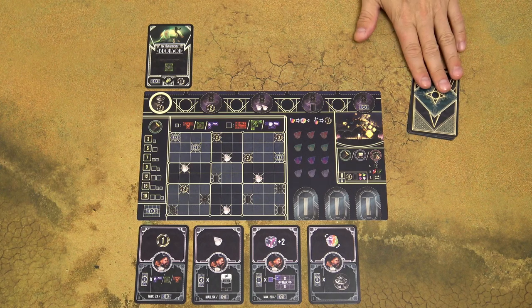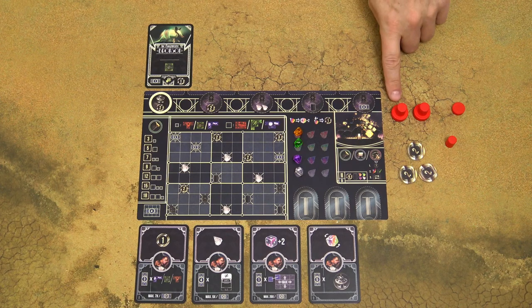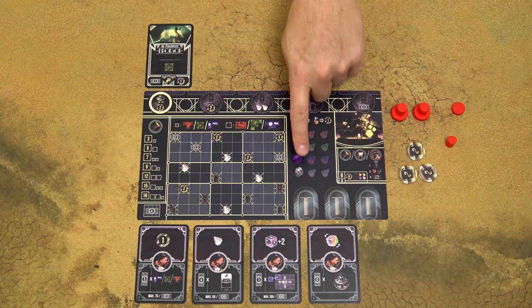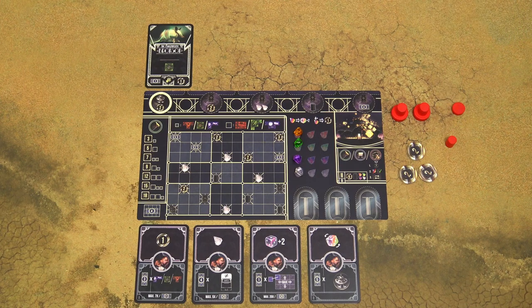Shuffle the deck of starting posters and deal each player one random card. Put all the remaining starting posters back into the box. Then each player chooses a color, takes 2 heads of that color and a scoring marker, and then the starting resources, which is 1 gem of each color.